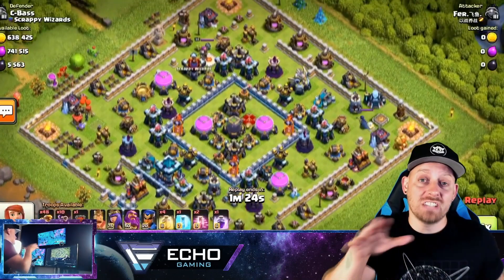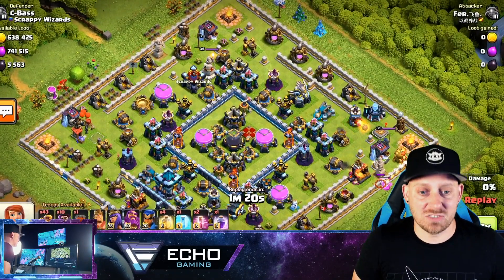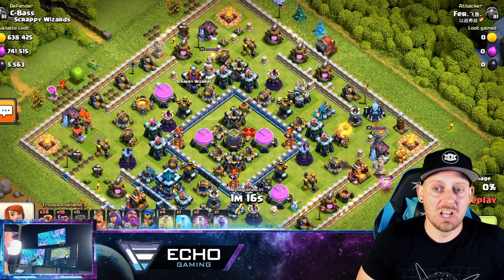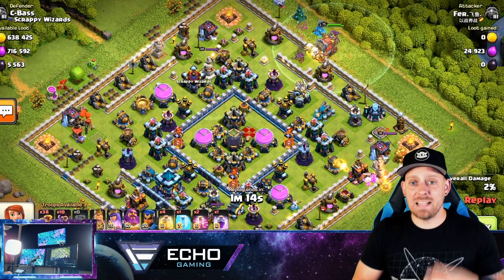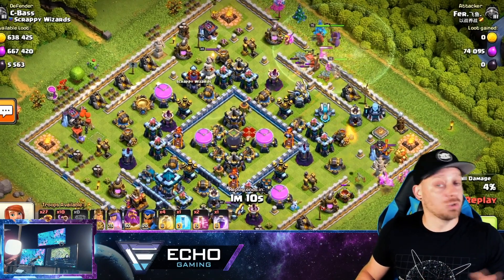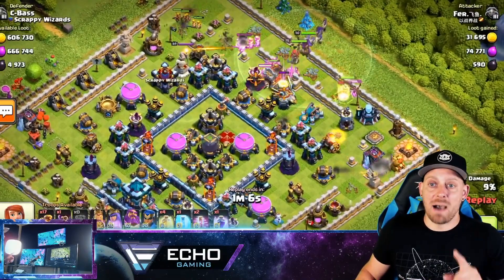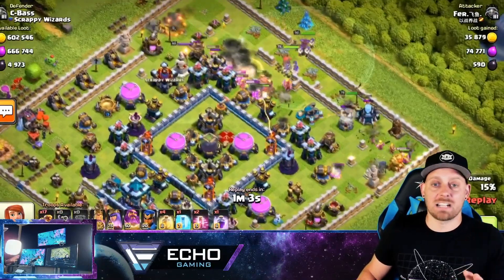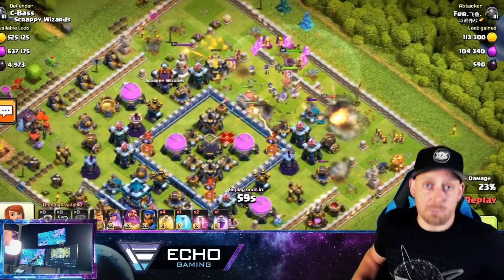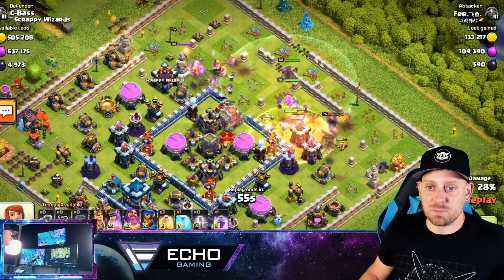I promised you something different towards the end of the video, and this is another Super Troop attack - this one being with 45 or so Super Barbarians. Watch this base get completely crushed by Super Barbs. Literally only Super Barbs and Party Wizards are going in, behind that Wall Wrecker. The Grand Warden is going to be there with that clutch ability, and it was pretty impressive that the Super Barbarians could do such a nice job on this base.